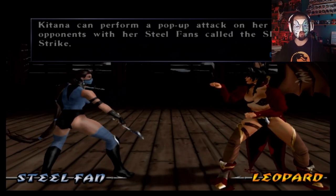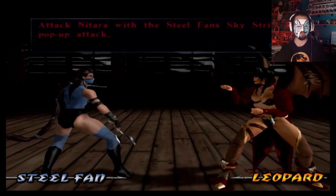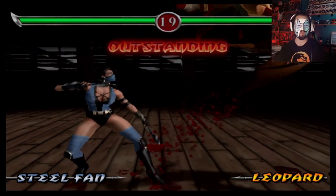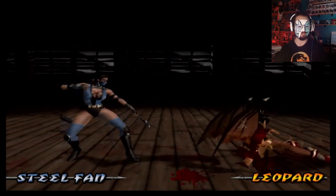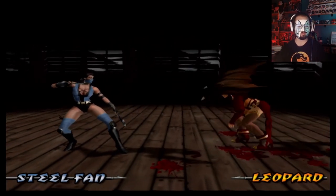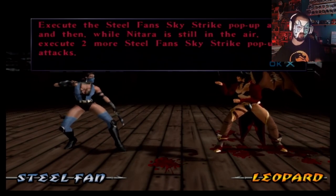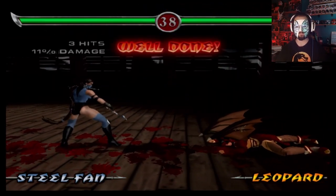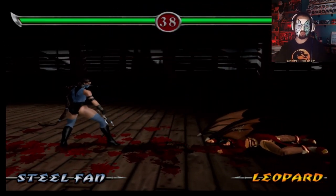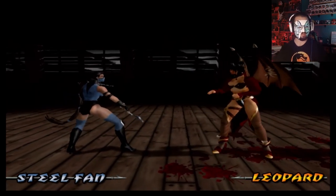Katana can perform a pop-up attack on her opponent with her steel fans called the Skystrike. Do I have to do that two more times after this? Execute the steel fan pop-up attack and then follow it two more times. Yep. It gets... predictable, I guess.